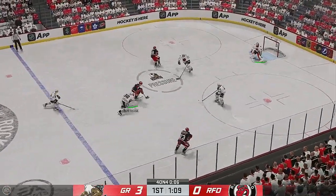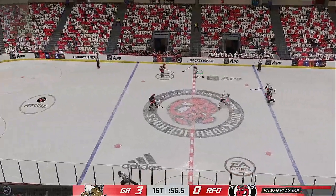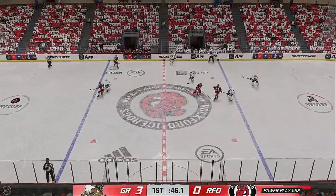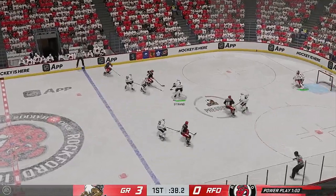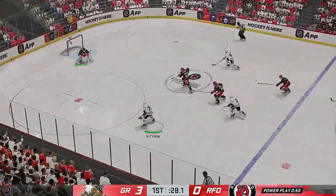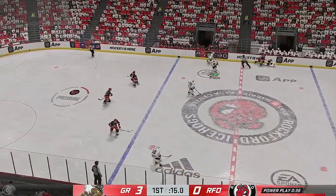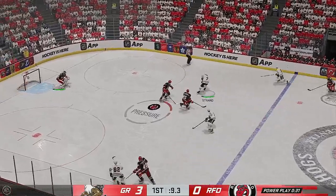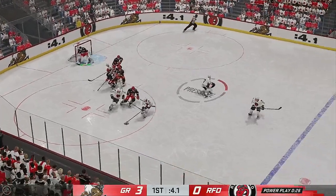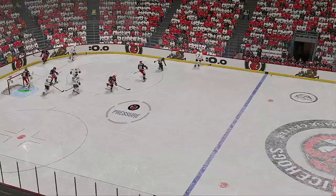Across the line from center — quick feed to Bertrand. Makes a save. Rockford's penalty has expired; they now go to work on the man advantage. Here's a short pass to Johansson. Takes the bump and still hangs on to the puck. Quick shot! And he had an answer with that save. Those horns rattled after that hit — he's rattled it as well. He knew that hit was coming, and he hangs on just as time runs out.